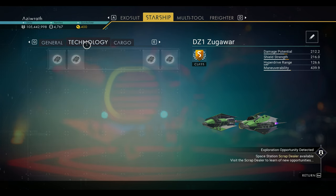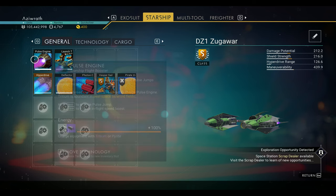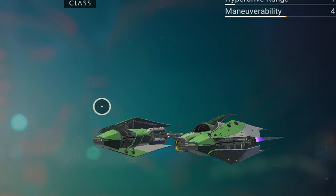Its general slots: it comes with 15 of them. Its technology slots only has 4, its cargo slots is only 3. Its price value is 2,420,000 units. The ship is in green and white and as you saw earlier has purple rounded sails.